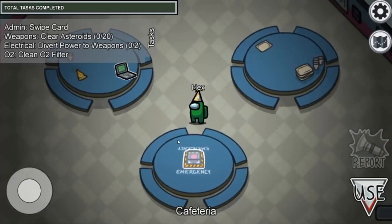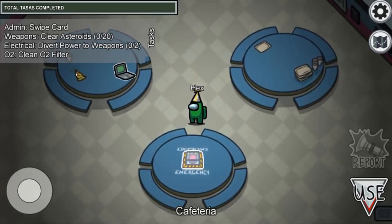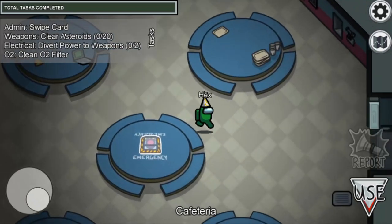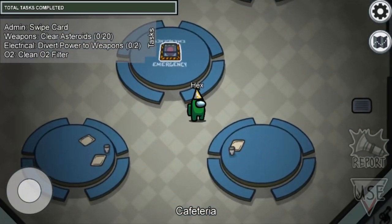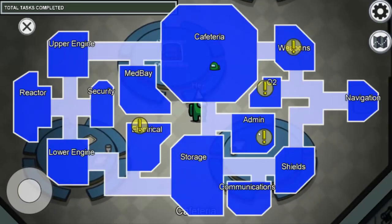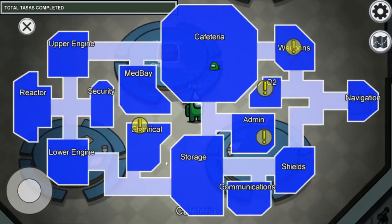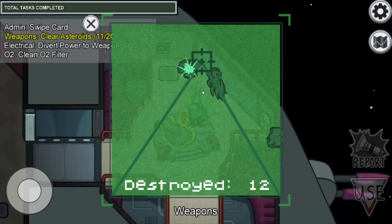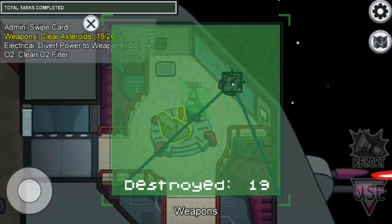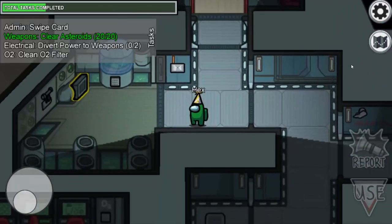By the way, if you're playing the game normally you only get four tasks per game and each player gets different tasks. For example: swipe the card at admin, clean the oxygen filter at oxygen, and divert power to weapons — we already covered all of these. Let's go to the electrical room and complete the divert power task.